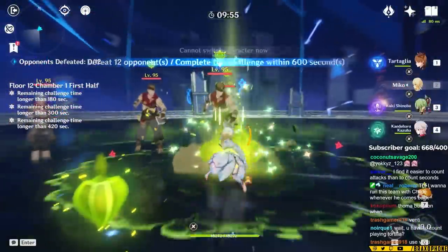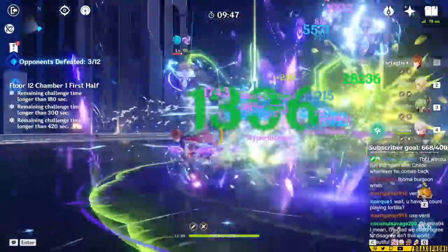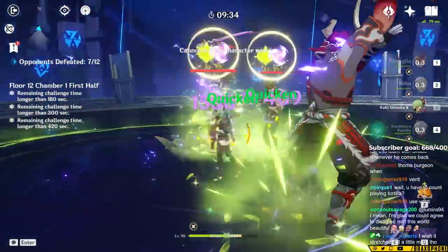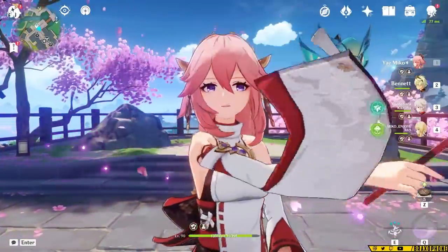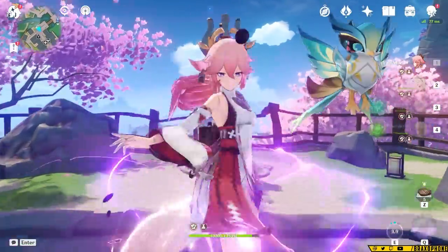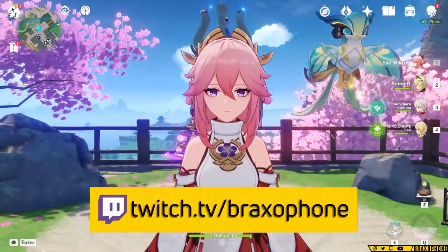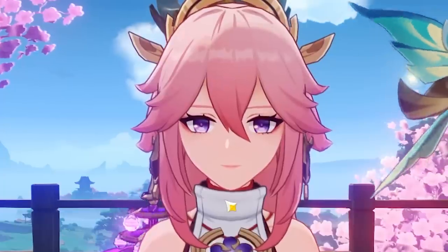I cannot stress this enough — these 4-star sets are so underrated and barely used by anyone not heavily involved in the theorycrafting community. I highly recommend saving good pieces you find from those sets so you don't have to go looking for them later, especially as more characters are released that are less stat-reliant, since those characters can take more advantage of 4-star sets. Before you throw away 4-star artifacts, double-check to make sure they're not a piece you could use in the future — they're incredibly hard to farm and get the right stats for. Let me know in the comments if you actually use Instructor or Exile — I'm genuinely curious.